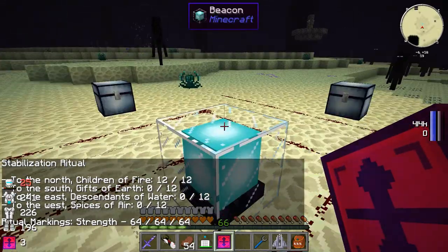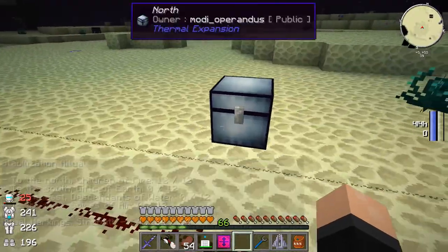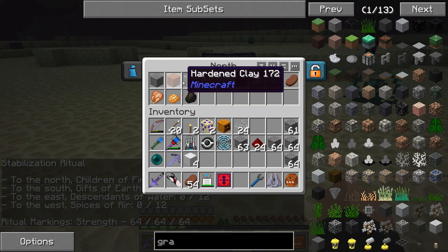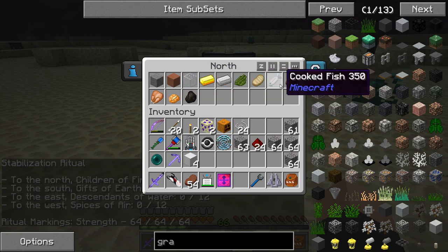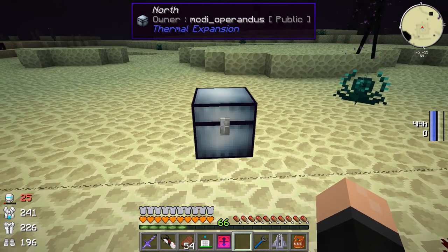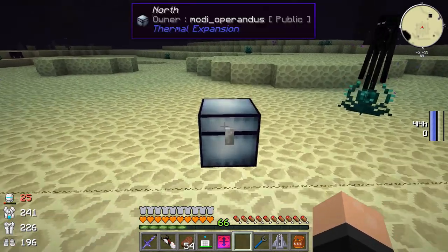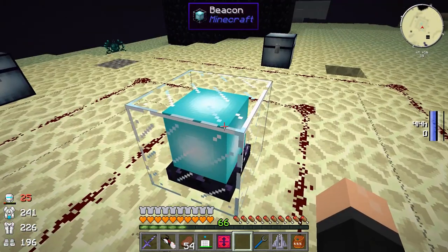These are the children of fire because they're all products of the furnace - everything there is a product of the furnace. I think these are the only things that are furnace products in vanilla, actually. So that's right. Let's see why the southern chest is not working - I wonder if it's too close, or might not be at the right position. One, two, three, four - that should be right. So the gifts of the earth go to the south. I mislabeled the chests - that's my problem.